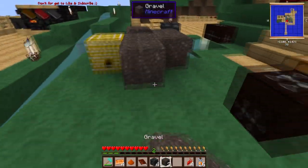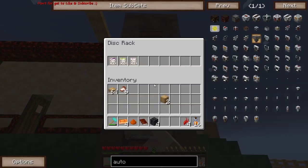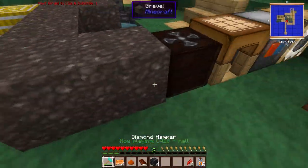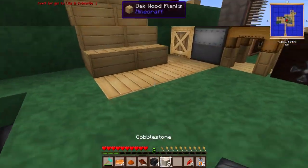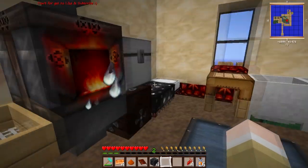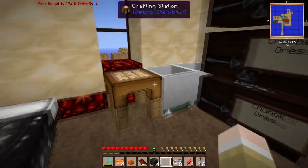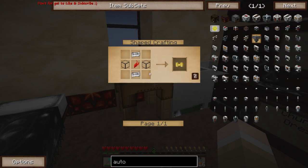Let's get ourselves another music disc playing. Got our sand - got to turn the sand into glass. I'll put it in there and we also need some more iron - we're going to need eight iron. I'll do this at the crafting table.